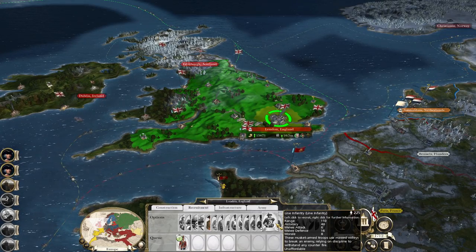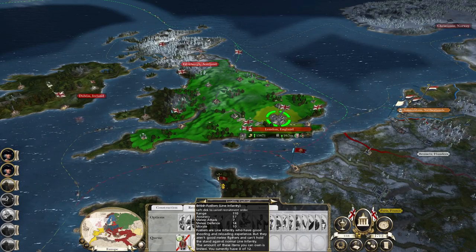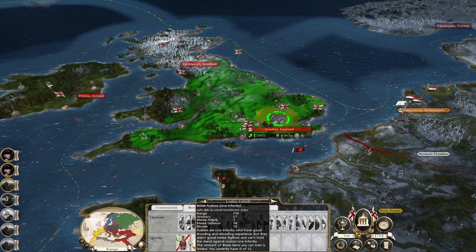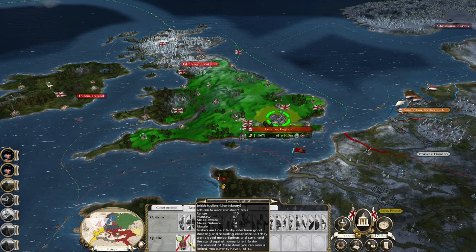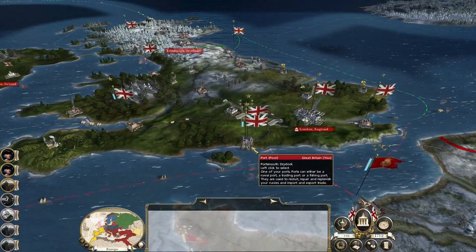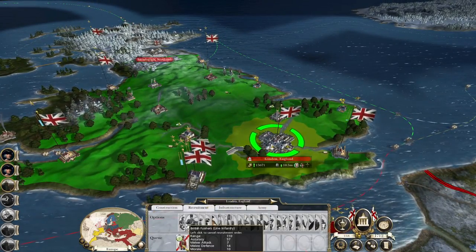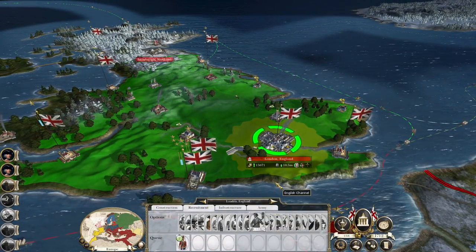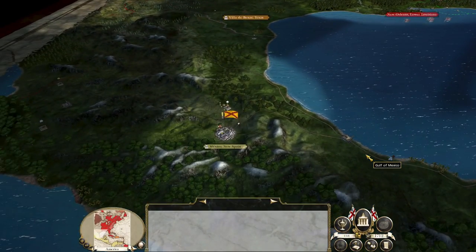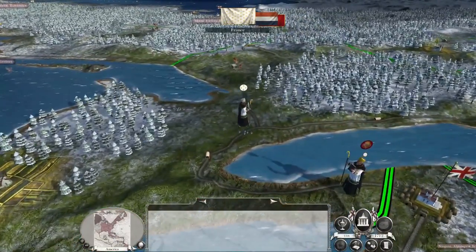So 110 men, 46 attack, 16 defence, 8. These guys have worse melee defence but much better accuracy, better attack, and better morale — morale 10 rather than morale 8. So they aren't as handy in melee combat, as you'd expect from Fusiliers, but they are exceptionally potent in the ranged battle. Let's hit End Turn. I didn't move that army northward from my island. Dang.